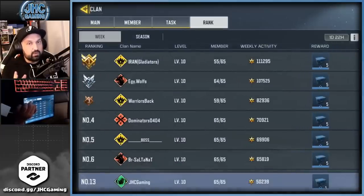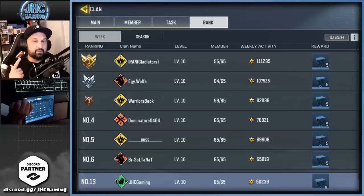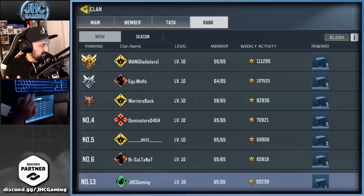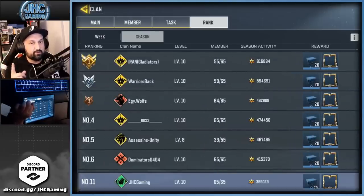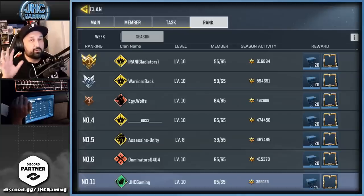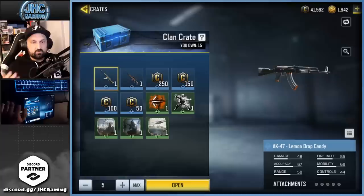There are more reasons to be in a clan: the rank rewards. Try to be in a max level, active clan. If you get top 200 every week, you get five crates every week. That's 20 crates per month, and at the end of the season if you're top 200 you get another 20 crates — so that's 40 crates a month that will give you credits.